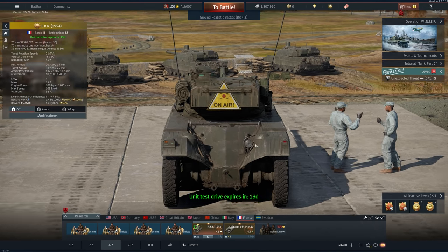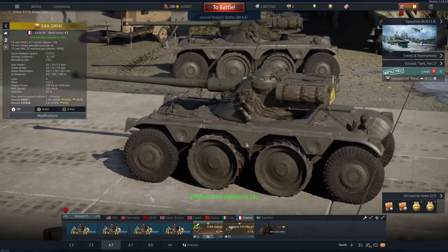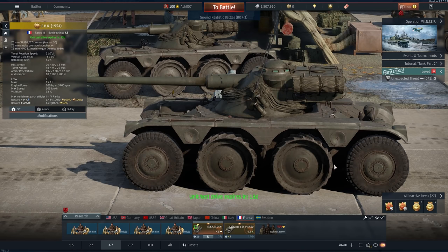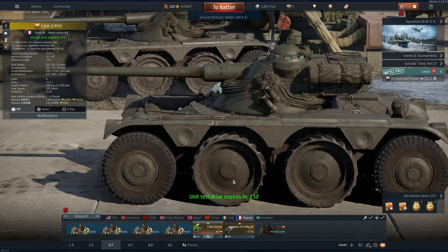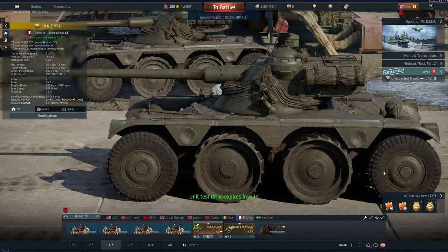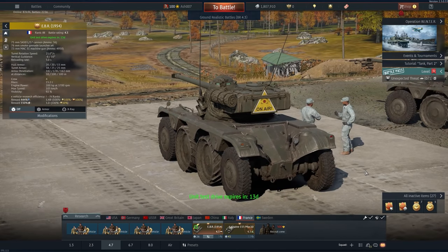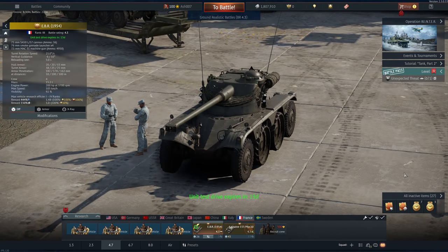Looking at the X-ray, the loader is also the driver, and you can drive this thing backwards as fast as forwards, which is fantastic. The two metal wheels in the center are supposed to raise up on road conditions so they don't tear up the tarmac — that's not currently present in game. These two wheels also independently steer, giving you an insane steering circle with this vehicle.